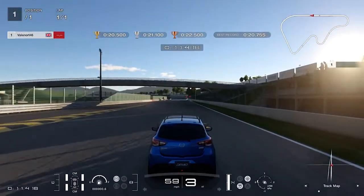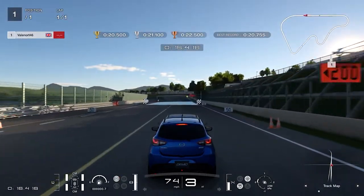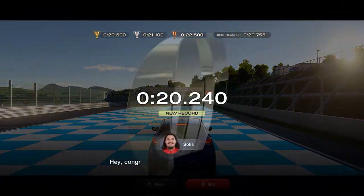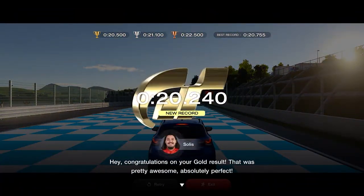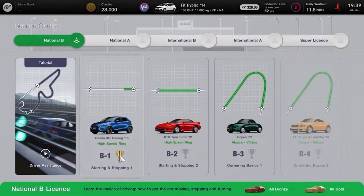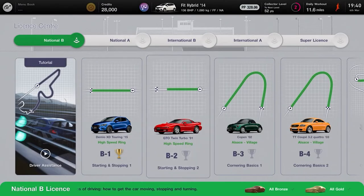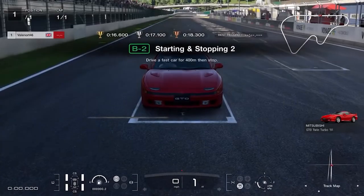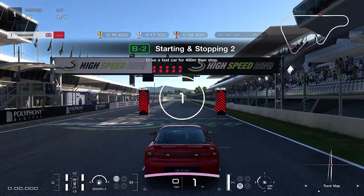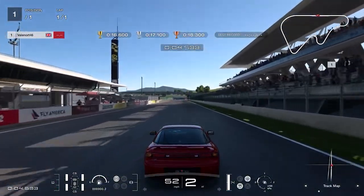License test B1 is a simple accelerate and brake in a straight line. Your braking point is the cones to the right of the track as you approach the finishing point, and you need to do this in less than 20.5 seconds. License test B2 is just like B1 but with a faster car. The same principle of looking for the cones to the right side of the track applies, and to get gold in B2 you need to come in under 16.6 seconds.